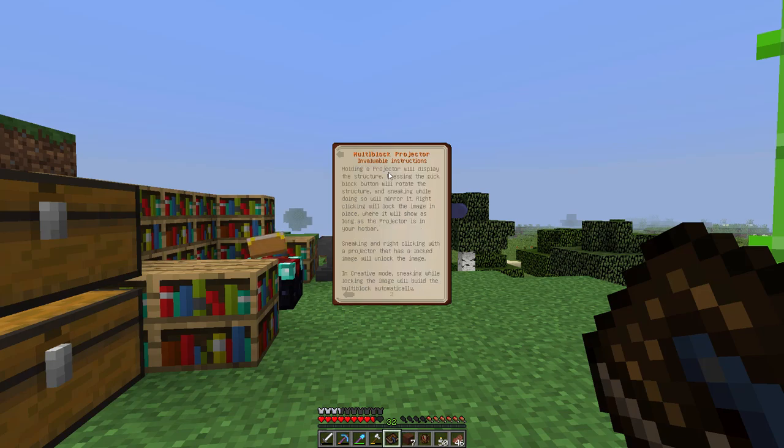The most important information is how it actually works. Holding the projector will display the structure. Pressing the pick block button will rotate the structure, and sneaking while doing that will mirror it — which is really great for building mirrored structures because that's a huge pain to figure out in your head. Clicking will lock the image in place, and as long as the projector is in your hotbar you will be able to see it. Sneaking and right-clicking will unlock it. Also, if you're in creative mode and sneaking and locking the image, it will build the multi-block automatically.